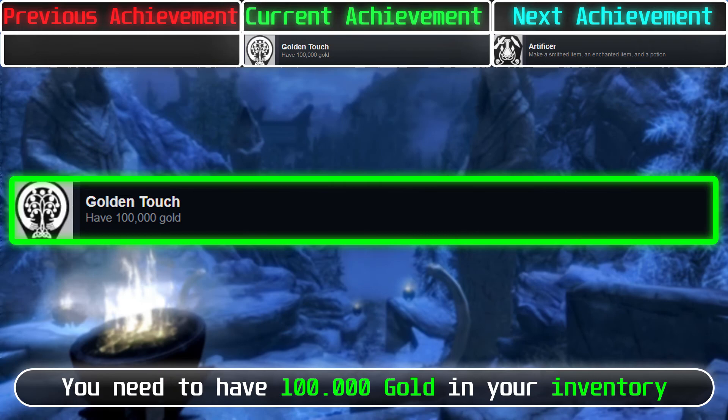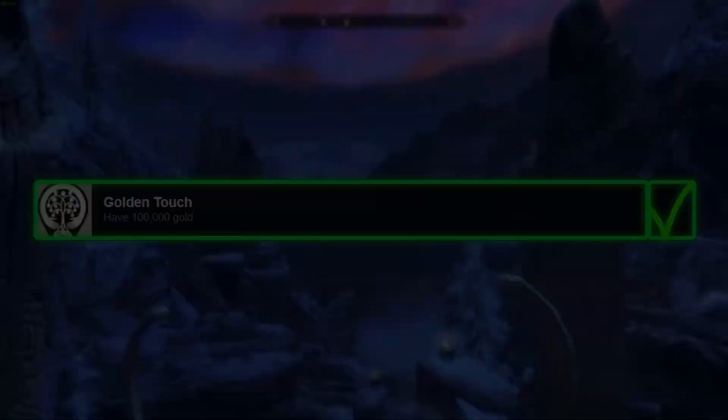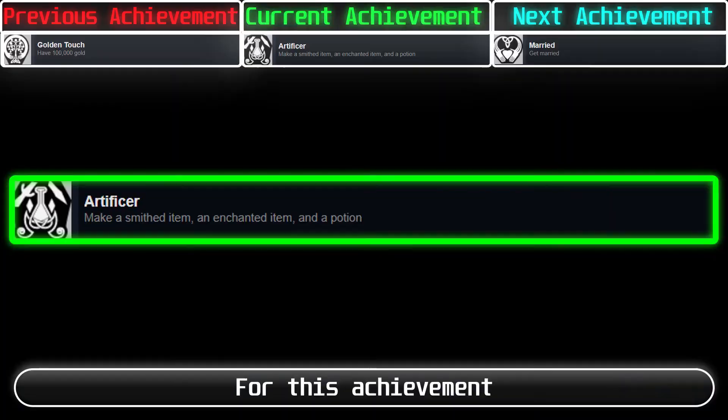For this achievement, you need to have 100,000 gold in your inventory. If you play the game normally and don't spend your gold on too expensive things, you should be able to get this achievement. Or you can use gold farming tricks and glitches.